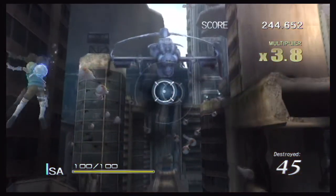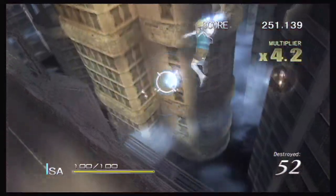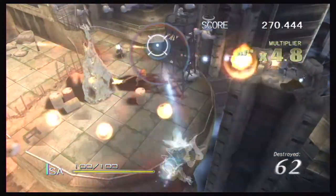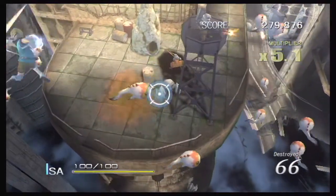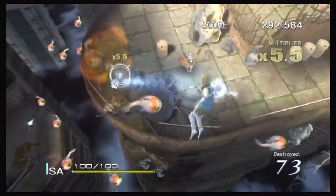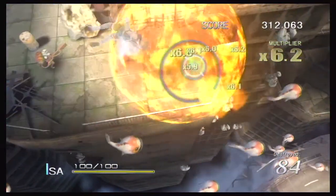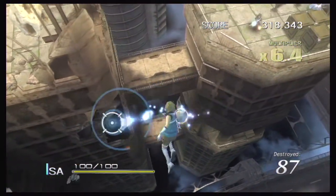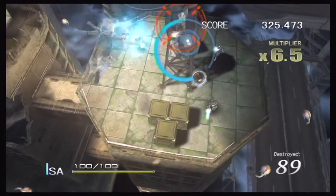A big part of the game is dodging — Dodging McDodgerton. A good tip for this game: if you can't figure something out, it might involve tapping your sword button. Disable the threats that are shooting at you the most first — I find that's a good way to go. 60 frames, baby!